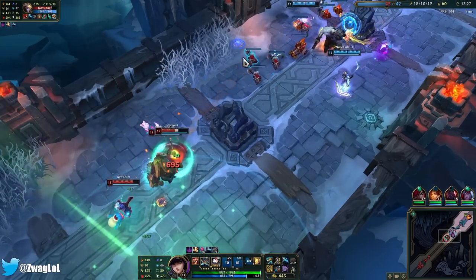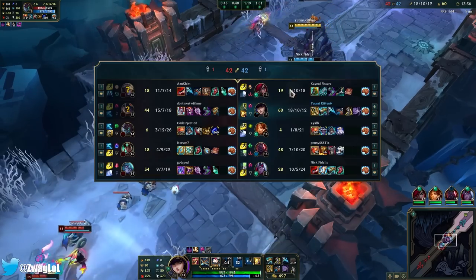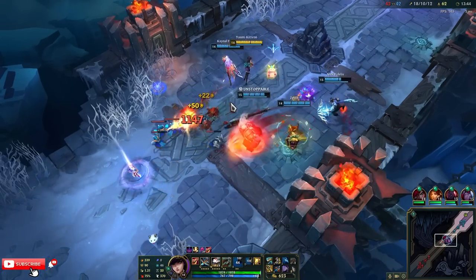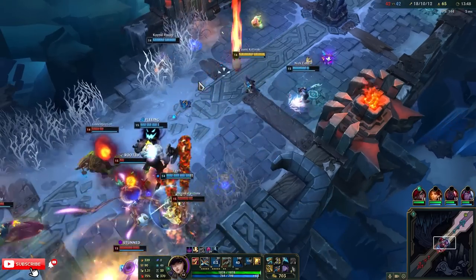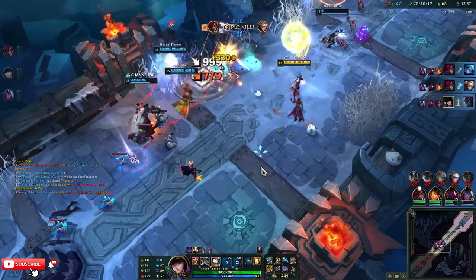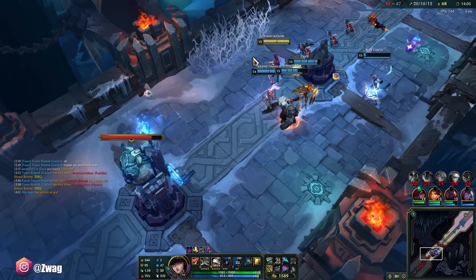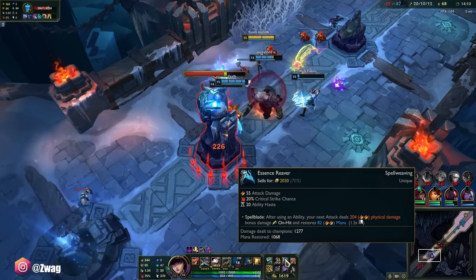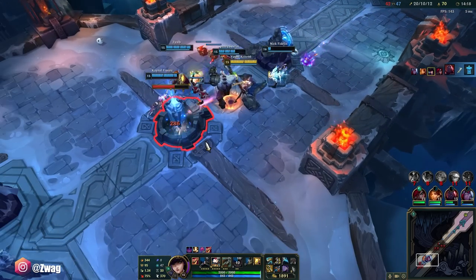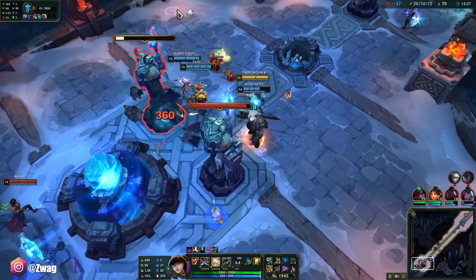I may as well ult now because I'm not going to be able to do it in a fight. Oh my god I almost one-shot him. There we go! Finally I didn't get hit by the Rumble ult — and they just crumble. My auto attack with Trapper and E just does so much.